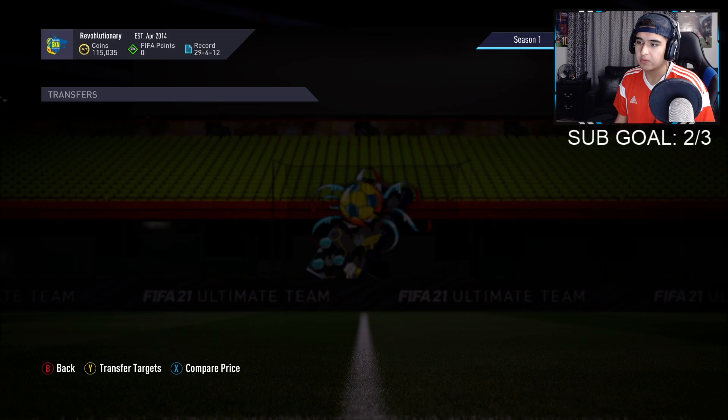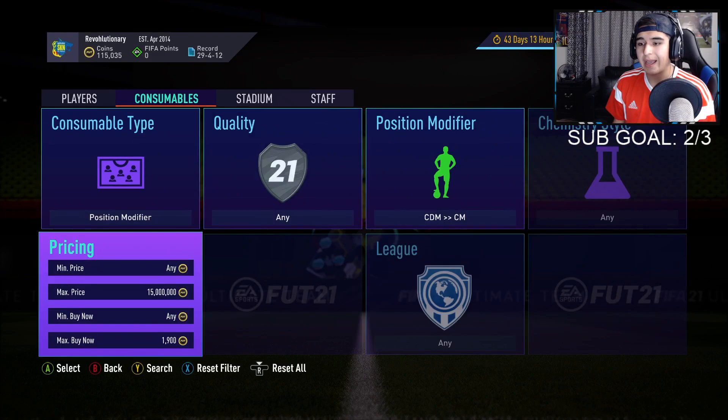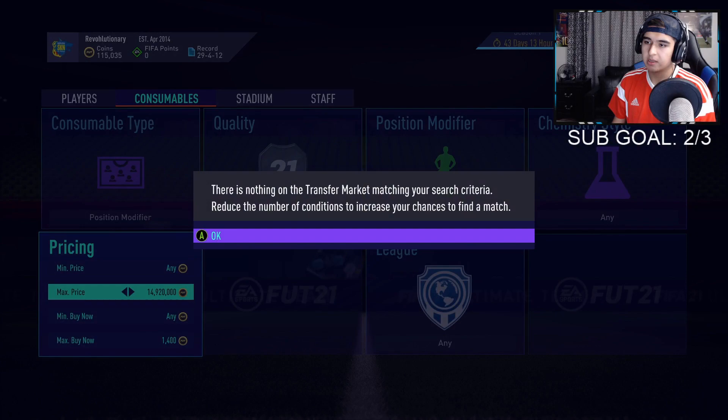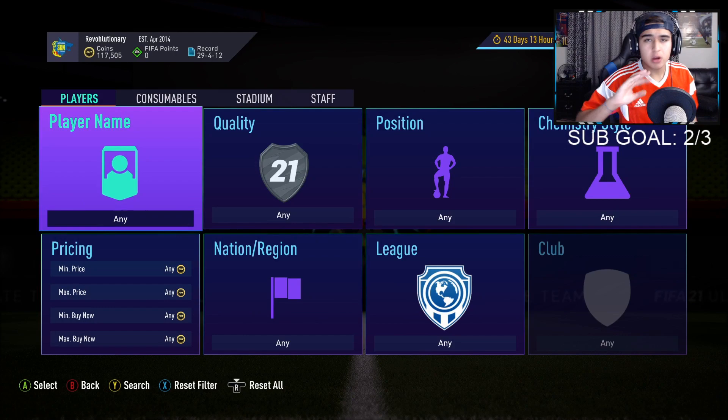We're going on to center defensive mid to center mid and see how much these sell for. I think they're around 1900 — yeah, 1900. So that means you sell at 1800 and try to pick one up for 1400. I like at least a 400 coin margin so we make around 300 coins after tax. Let's see if anything pops up here.